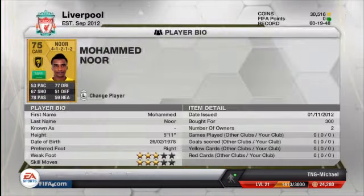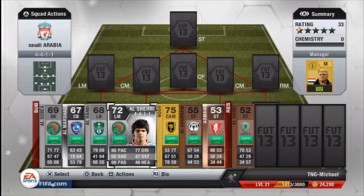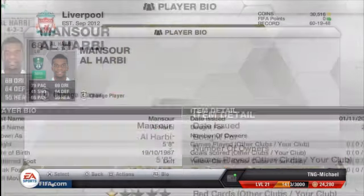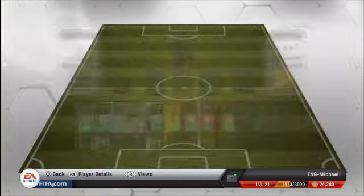I wanted a gold in my team. All of these are Saudi Arabia players from the same league, so the whole chemistry is going to be 100 and the links are going to be green. This guy cost me 300 — he's actually really good, a decent player. He cost me 500 coins, which I'd say is cheap for the league he's in. This guy has 79 pace; I wanted fast defenders, and he only cost me 200 coins.